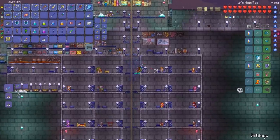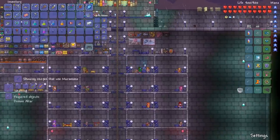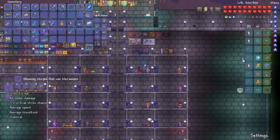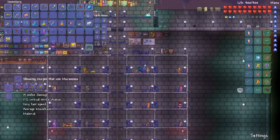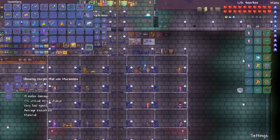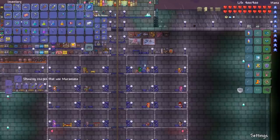Let's go talk to the guide and see what this stuff is. The Muramasa - it crafts into Night's Edge. You need Knight's Edge, Lightsbane, Muramasa, Blade of Grass, and Fiery Greatsword - all of them to make Night's Edge, which is itself a material. Talk about your upgrade tree.